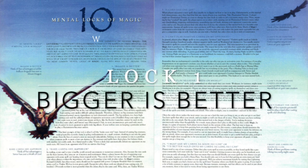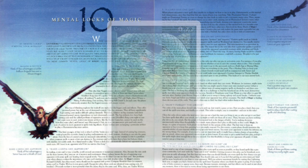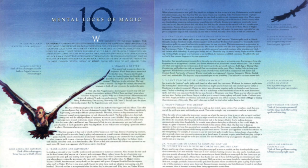Mental lock number 1: Bigger is better. This mental lock is easiest to observe in beginners. Watch them open the starter deck for the first time. They pass the Benalish Hero, the Scathe Zombies, the merfolk, and then they stop at the Crawlwurm. Wow! A 6/4 creature! They have to play with that. The logic seems so sensible — the bigger the creature, the fewer hits you need to finish off your opponent, the quicker the game.